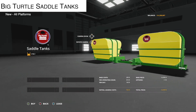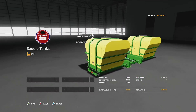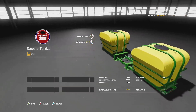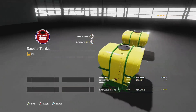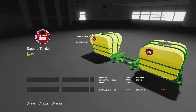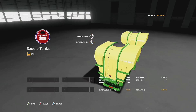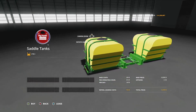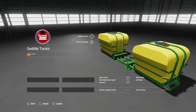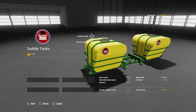Let's start with new mods for all platforms, beginning with the Big Turtle Saddle Tanks from Sid Modding. These are going to hold liquid fertilizer and herbicide — 3,786 liters of it. If you're on console, it's going to take up a total of five slots. These work in conjunction with the John Deere 9030 series, the 9020 series, the 8060 series, the John Deere 9R 2021, as well as the Challenger MT900, although they're still awaiting the update to that mod.